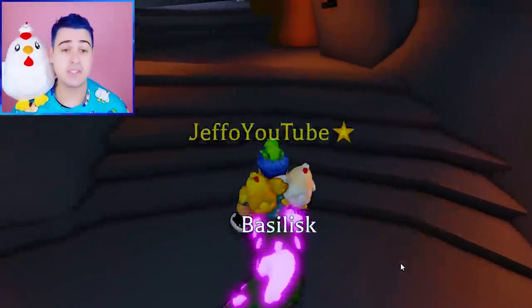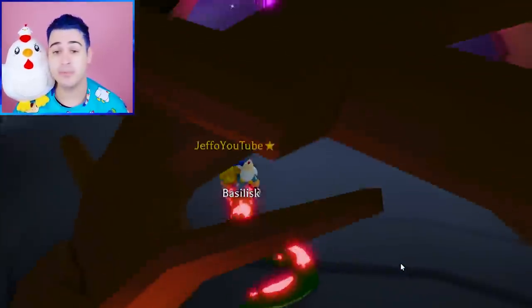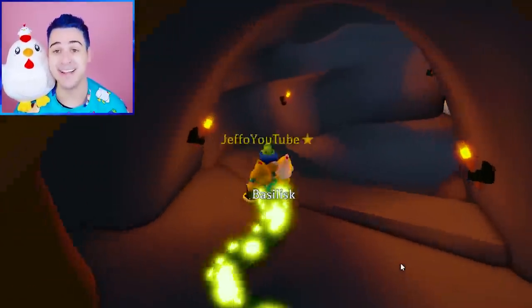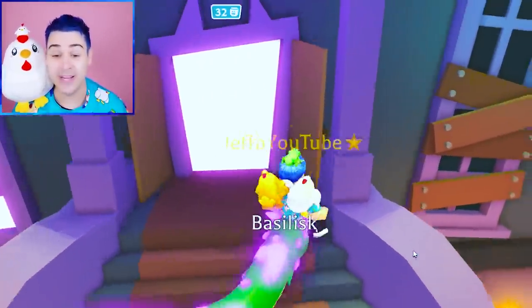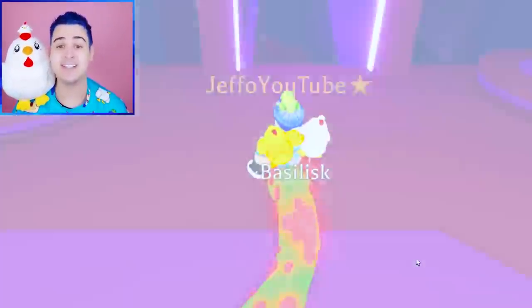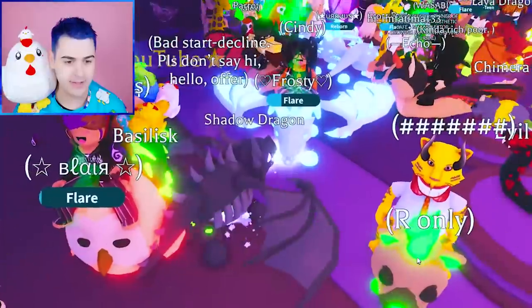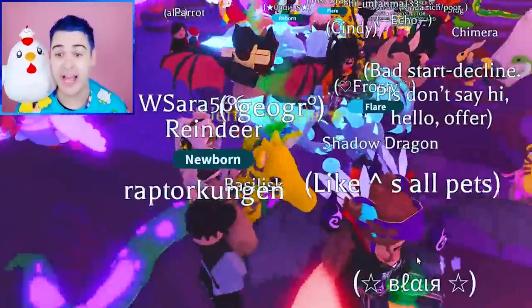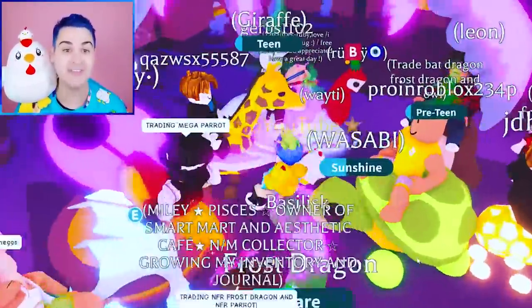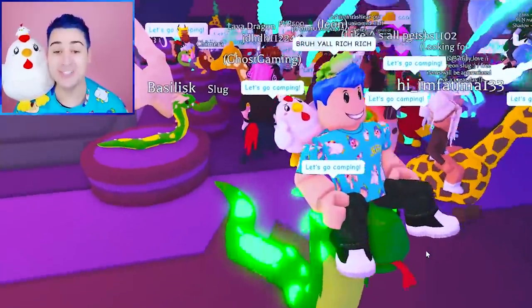When I heard that the Basilisk was going to be a thing, I was like, is this going to be Harry Potter? Nobody's in here — they're at the Halloween update. But we did manage to get into a rich trading server. Shadow Dragon, Neon Owl, Neon Frost Dragon, Mega Puffin, Giraffe, Bad Dragon — you guys are rich, rich.